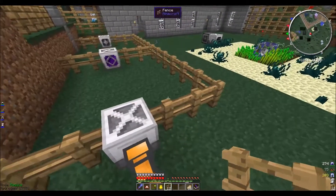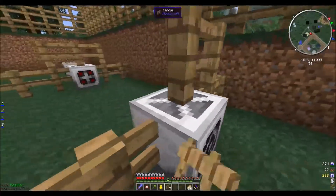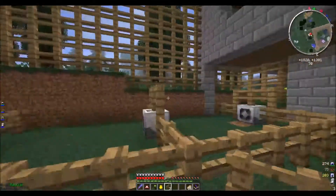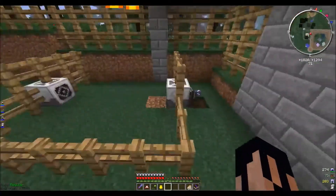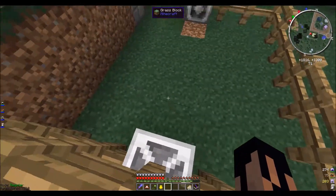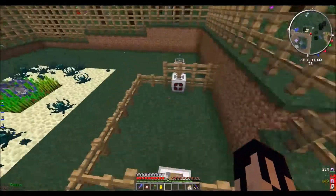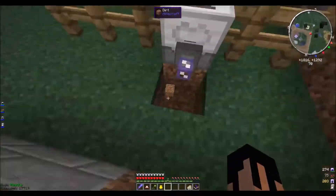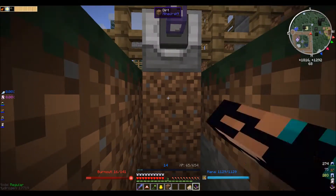I will probably raise all of the fences to be higher fairly soon because I think it'll look better. There we go — our preliminary farm. Each of these blocks should have a five by five area, which is its range. And now we only need to run the conduits to each of these.